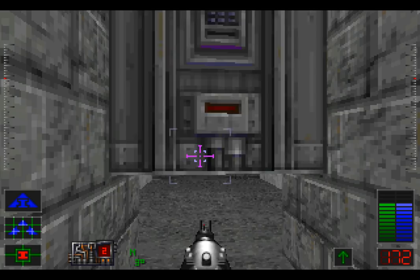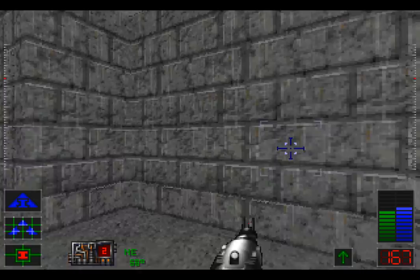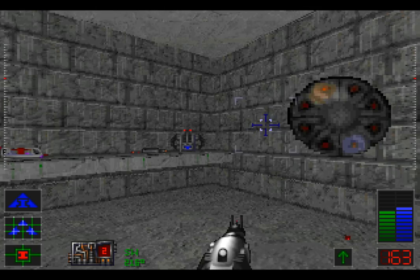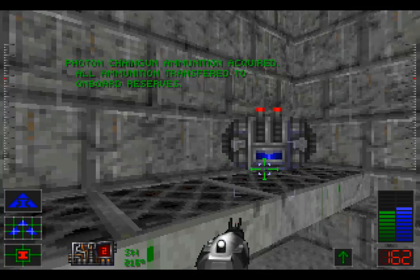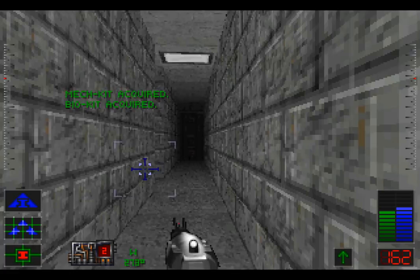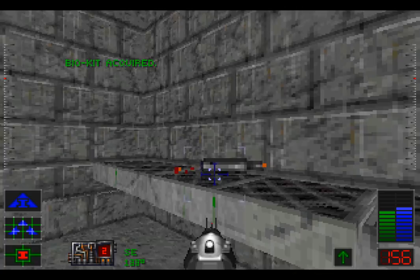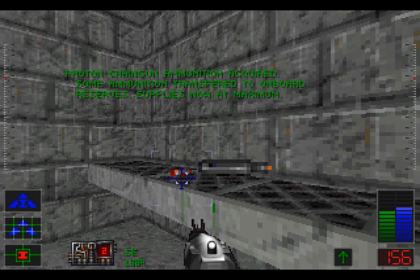Let's go into the other one. There's another gunball — we can deal with the gunballs. Here is some photon chaingun ammunition, but no photon chaingun! I imagine we'll be finding that very soon. Need to deal with you first though, and no other enemies here? We'll grab some more ammunition. Notice that our supplies are now at maximum, so only some of the ammunition was transferred — it's still there for us to pick up!